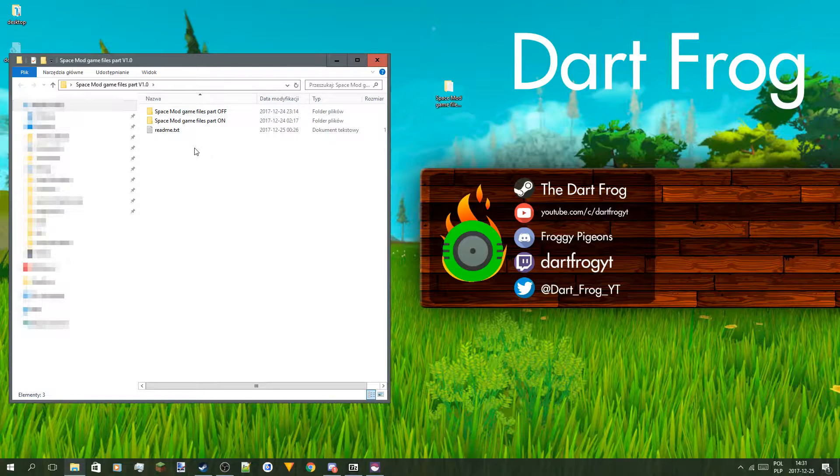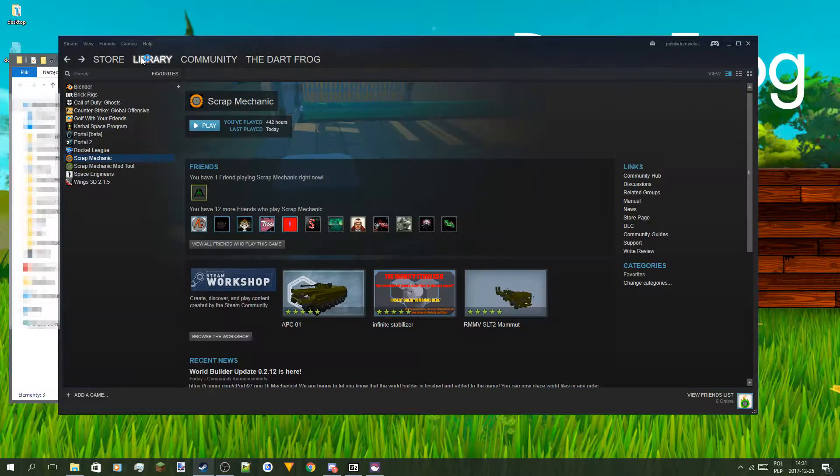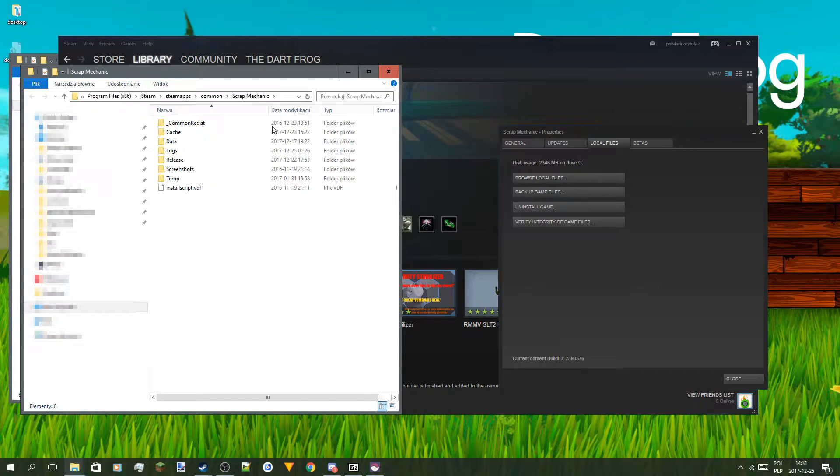You have three files as you can see. You can read it, but of course many people won't read it. Now go to your Steam and right-click on Scrap Mechanic, click Properties, Local Files, and Browse Local Files.